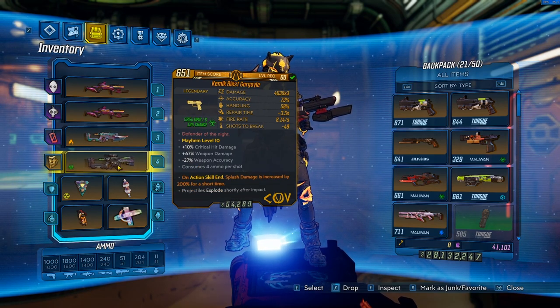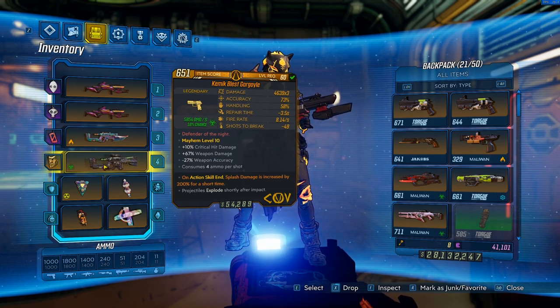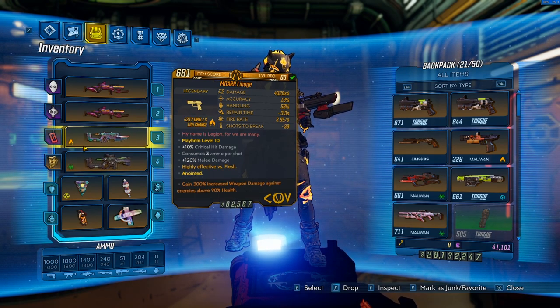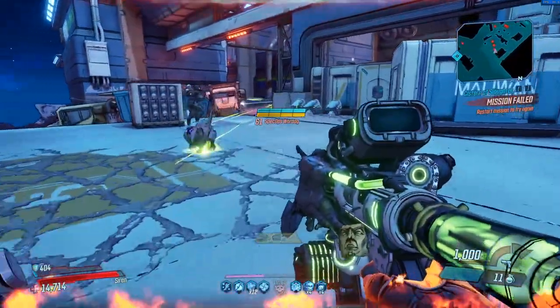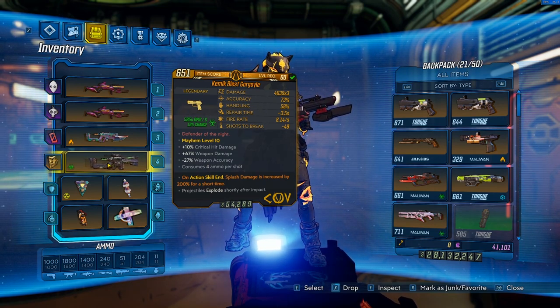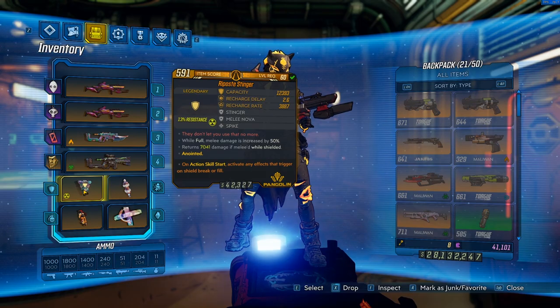Our last weapon is going to have 200 splash on it. This Gargoyle can roll with 120 melee like the Linoge, so if you can get a 120 melee with 200 splash that is your best bet. I use this one when I'm trying to kill things with the nova that aren't above the 90% threshold — like when I'm insta-killing Wotan. That splash damage and melee damage are both going to help. You don't need 120 melee, but if you want the perfect one, that's the one to get.